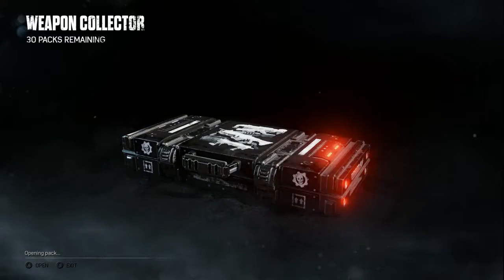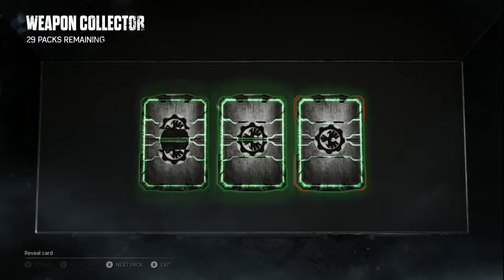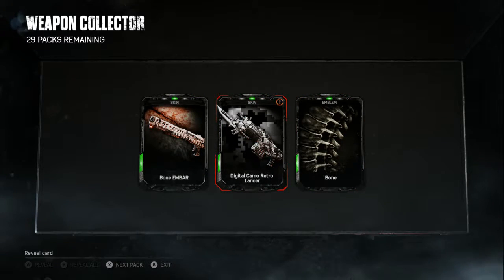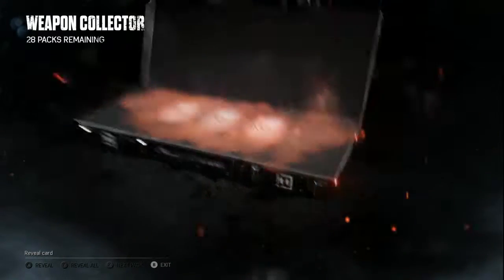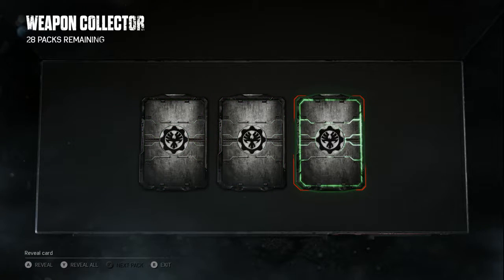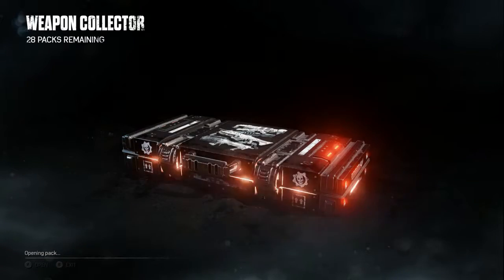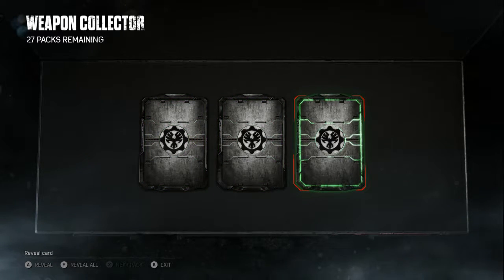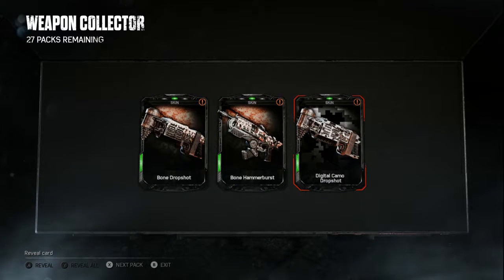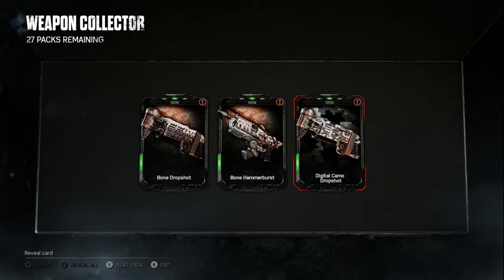Opening some more boxes. We got three greens - the only new thing is a Digital Camo Retro Lancer. Continuing - another triple green, and the only thing we got is a Bone Retro Lancer. Next pack - triple greens again. We got a Bone Drop Shot, a Bone Hammer Burst, and a Digital Camo Drop Shot.